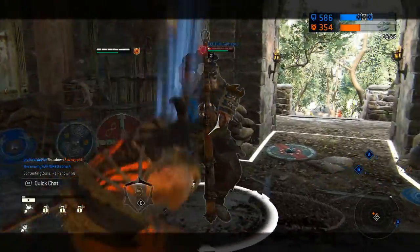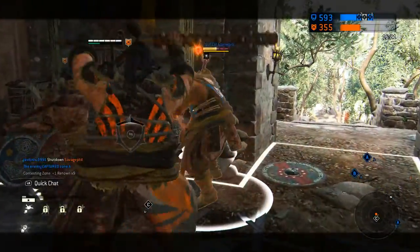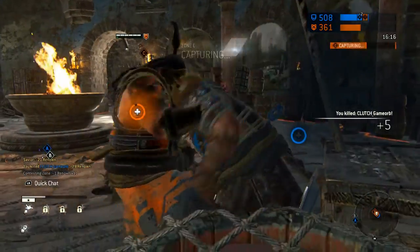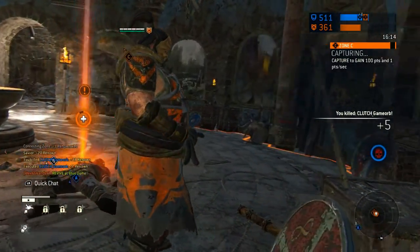The Tank is a Shigoki, the heavy class of the Samurai faction. The Shigoki is slow but strong, and this build makes full use of the advantages of the class while minimising the disadvantages.